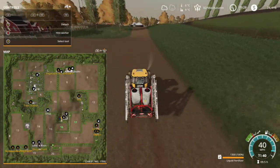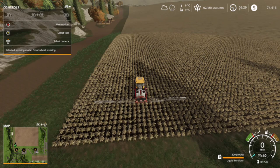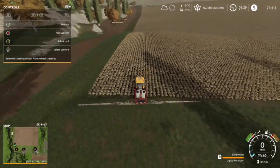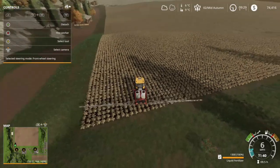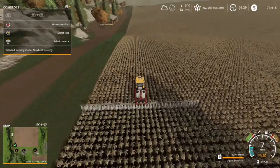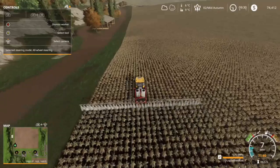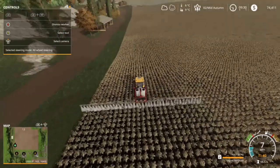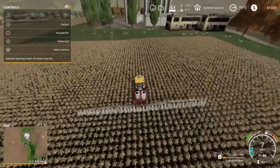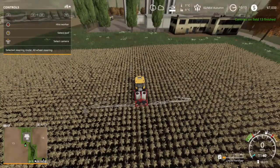We've arrived at field number 13 through the magic of fast forward. Let's unfold the fertilizer sprayer and get into position. This is going to pay 29,000 and it only costs about 12 or 1,300 bucks to fill up the fertilizer sprayer, so it's still going to work out even if we have to fill it up two or three times — we're still going to make at least 23,000. Fertilizing is fun but in the interest of saving time — here we are at the end, it has started to rain halfway through the contract. The contract is now completed.